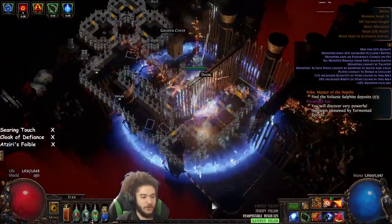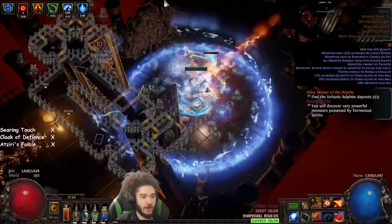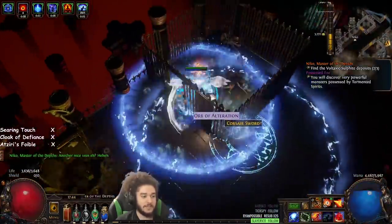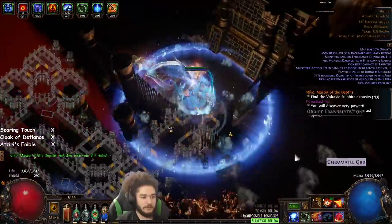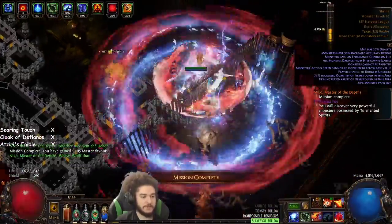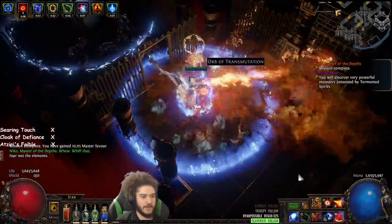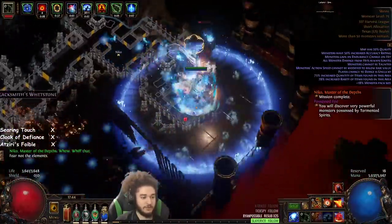I'm actually thinking I probably want to remove the Second Wind support from the Enduring Cry, because I don't really need cooldown reduction since it has 100% uptime. But I still want the cast speed from the other node. So I'm probably going to 3-link my gloves — actually, I don't know how I would do that, we'll worry about that another time. It's not too big of a deal. I don't mind the inconsistent hiccup, because it's an Enduring Cry, which is really nice.